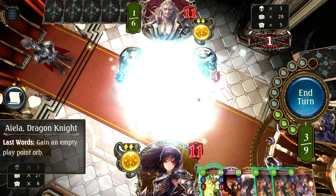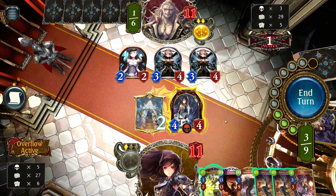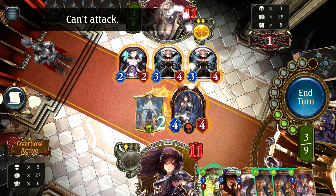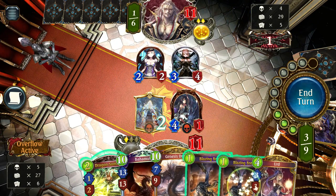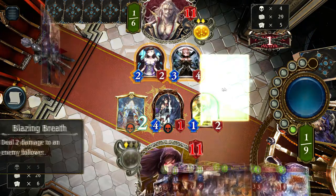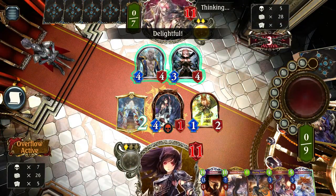We'll play Ayala — a follower whose Last Words effect is 'gain an empty Play Point Orb.' We evolve her: before evolving she couldn't attack, but now that she's evolved she gains Rush — shown by a yellow outline — meaning she can attack other followers but cannot attack the opponent directly, as the clear 'can't attack' text indicates. We use her to kill off one of the threatening 3/4 followers. We also play Dragon Summoner to draw a card, and use a Blazing Breath to kill another 2-health follower.